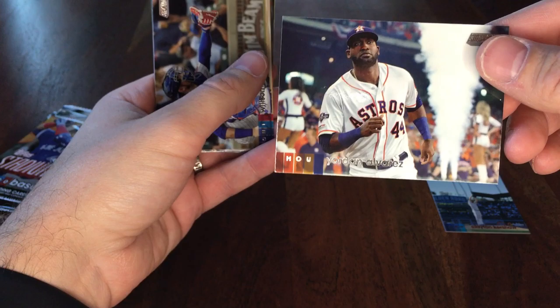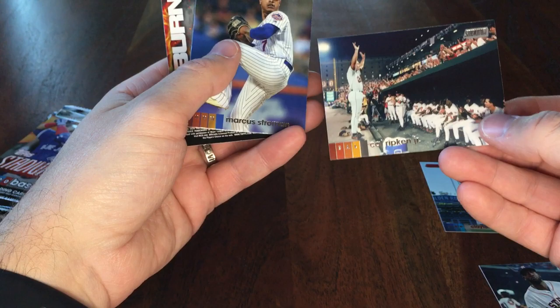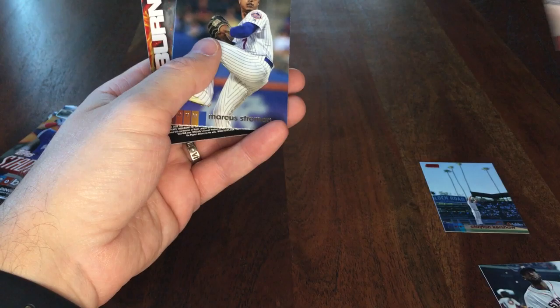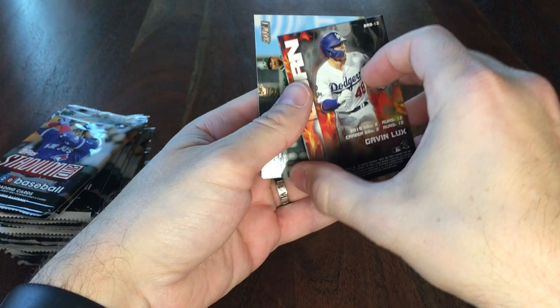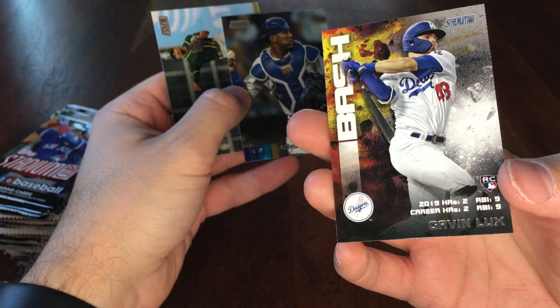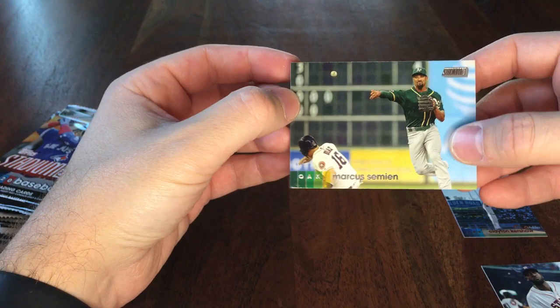The stuff is so, so clear. Photography is absolutely awesome. Wilson Contreras, Cal Ripken — classic photo, when you broke the games played record. Strowman, Daryl Strawberry, Gavin Lux — Bash and Burn, pretty sure I didn't have that one either. I think you get like two of those per box. Salvi Perez and Marcus Simeon.